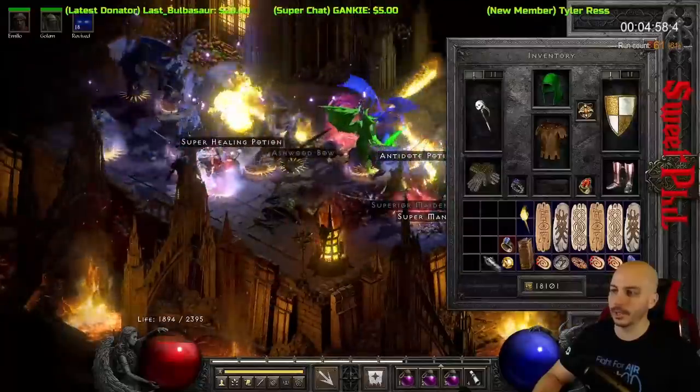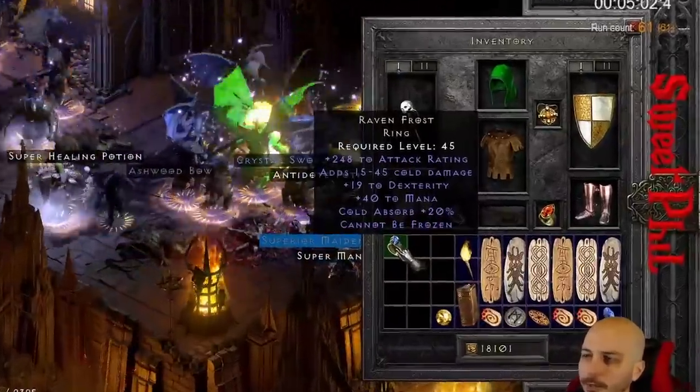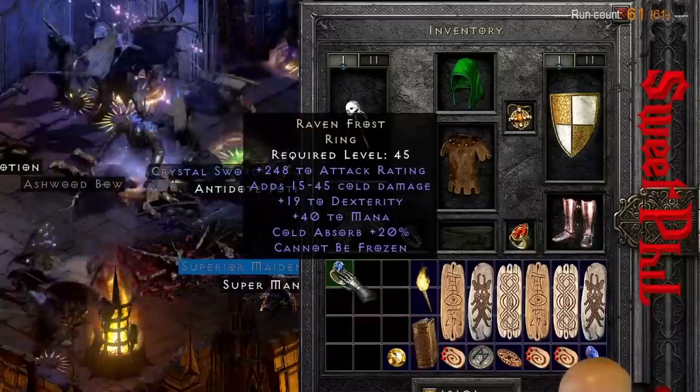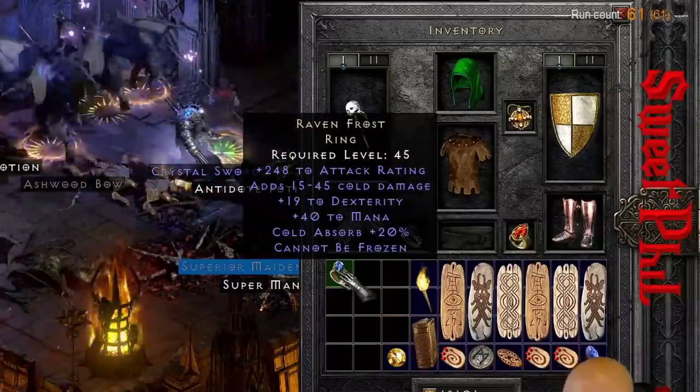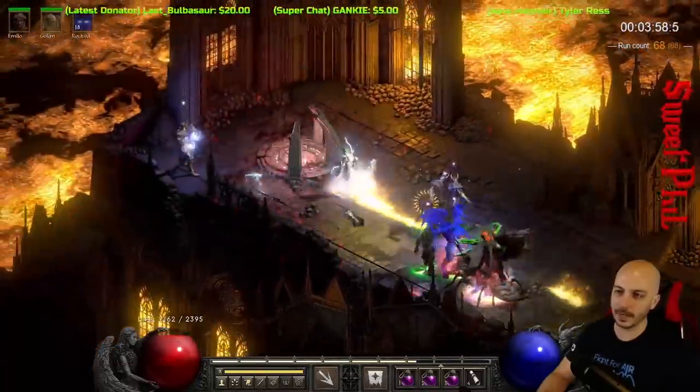Unidentified SOJ! Unidentified SOJ. Ravenfrost - 248, a good rolled Ravenfrost. I do know that, to the best of my knowledge. Hard to remember back that far, right?